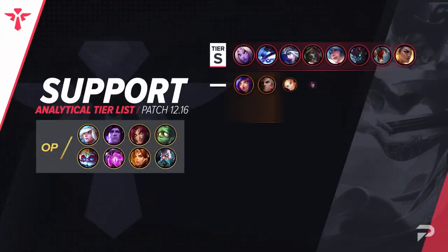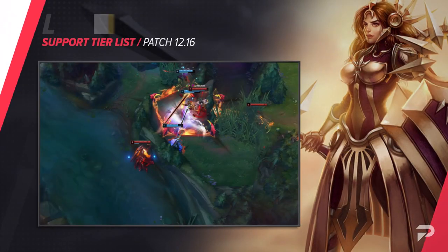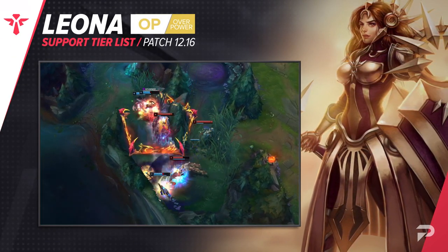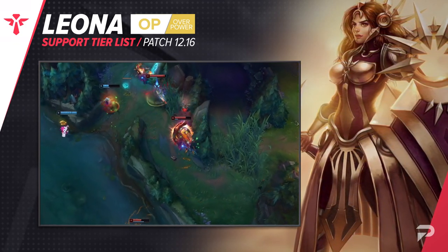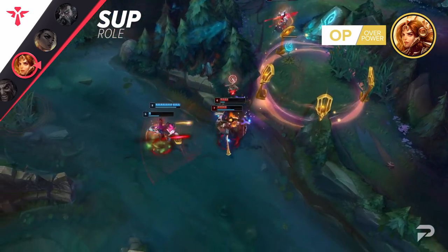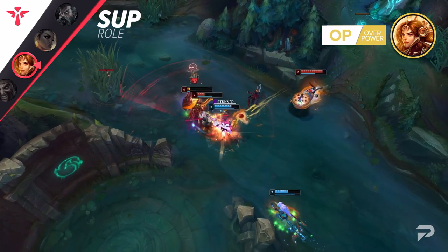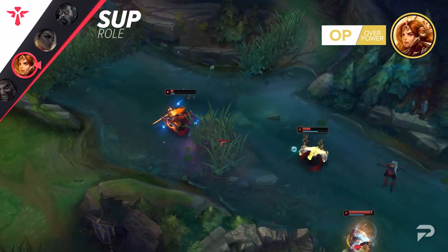To finish things off, we have our supports. We're moving Leona up to the OP tier. If you look at her win rate, you may think that this is a mistake, but this placement is for when you build Leona the right way — specifically, that means buying Evenshroud. It was already her best mythic, and with the pretty big buff it got this patch, it should be her go-to in almost all games. The only exception may be getting a ton of value out of Locket against some big AoE threats like Vladimir or Katarina, but even then, I'd say it's a tough call because that damage amp is really, really important.